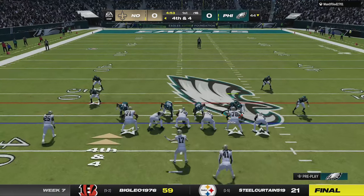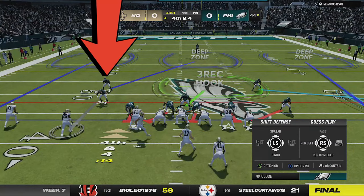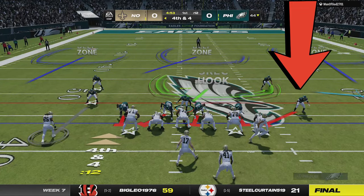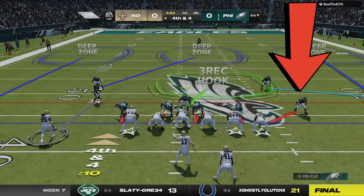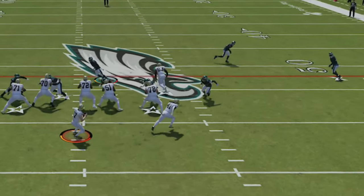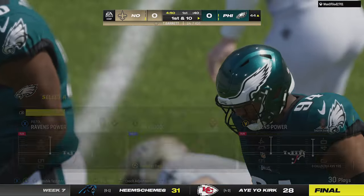He goes for it on 4th and 4 and makes a similar adjustment by motioning across the receiver, so I sacrifice my hard flat to man the most likely RPO receiver. The blitzing cornerback needs to be positioned about 5 yards outside the tackle — the goal is to get these 5 linemen focused on me and the 4 down linemen next to me so the blitzing cornerback gets in free. He starts playing further out, doesn't get picked up, and forces a turnover on downs.